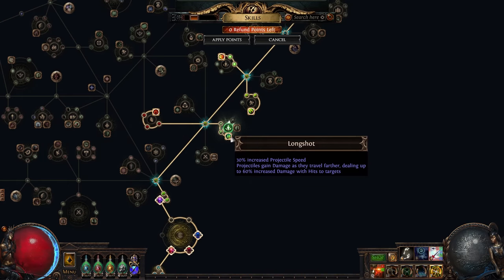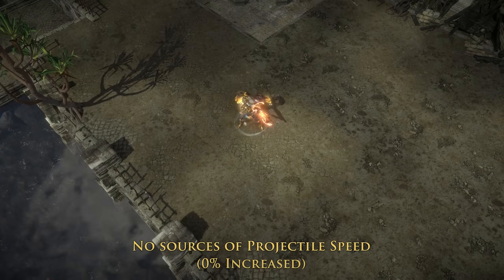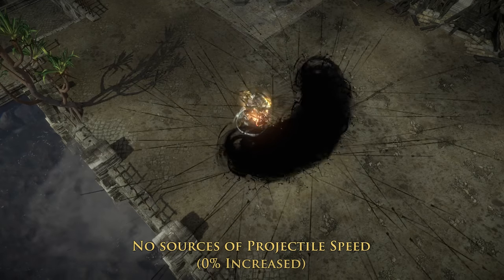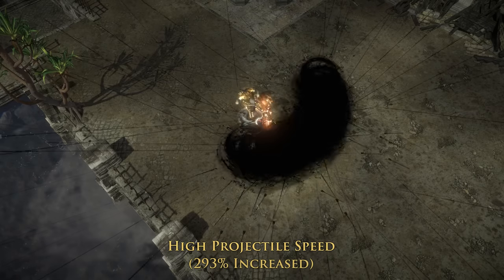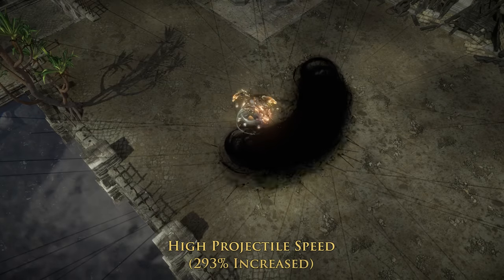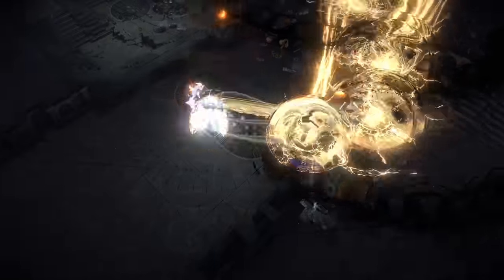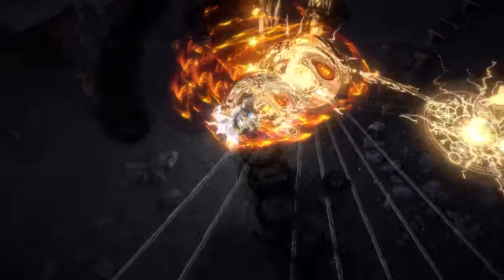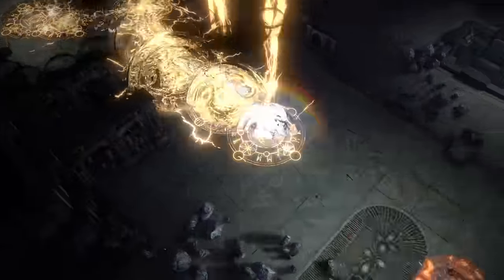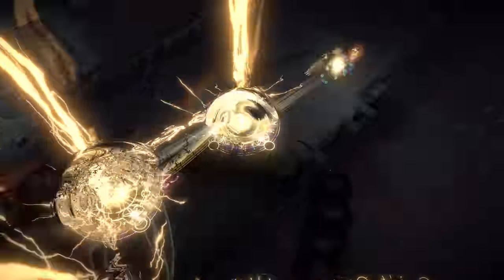Projectile speed is also key to making this work. The projectiles that fling out from Tornado Shot disappear after a certain amount of time. With more projectile speed, they fly further before disappearing, giving us more coverage for clearing packs. Furthermore, faster projectiles means we're able to actually shoot and clear ahead of us, instead of outpacing our own arrows. If our arrows are too slow, we risk getting annihilated by whatever pack we warp into.